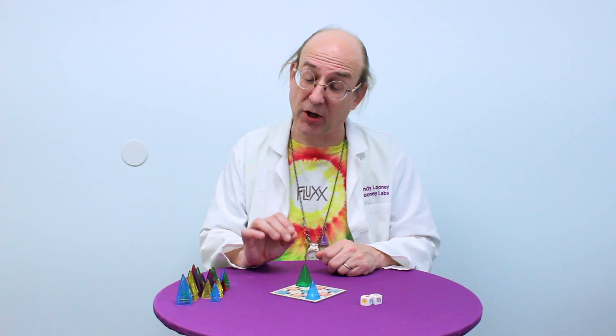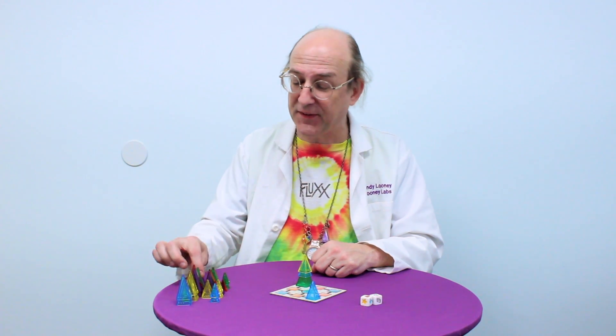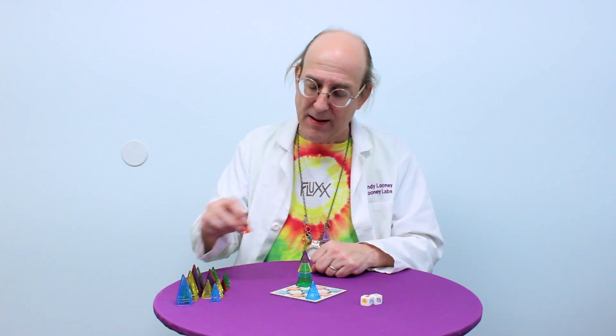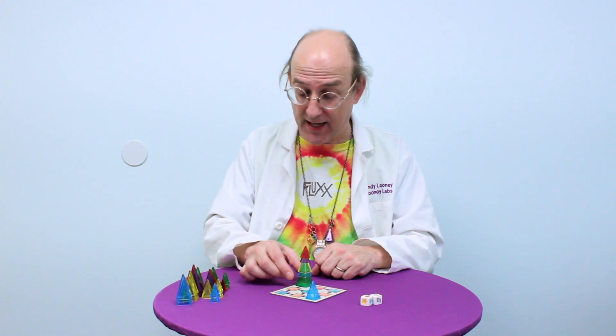I'm starting with a large, but that doesn't mean I have to build with larges for the whole game. Depending on what parts roll out of the factory, I might decide to switch to mediums or smalls. But the important thing to remember is that my rocket has to have all five pieces of different colors and the same size. If they're not, when I try to launch my rocket, it'll explode, and I'll have to start all over.